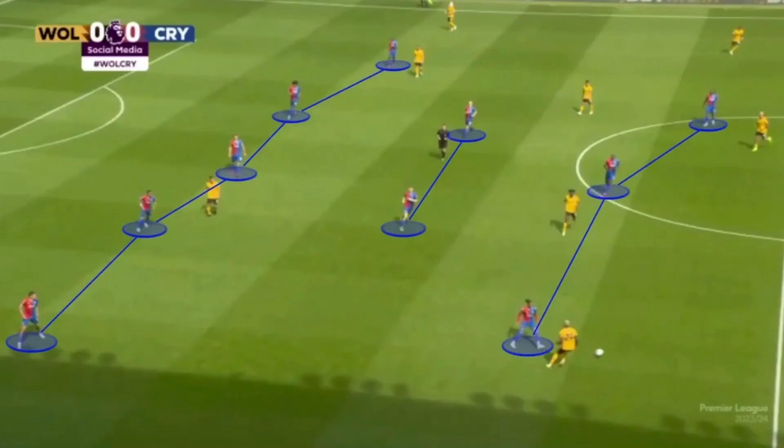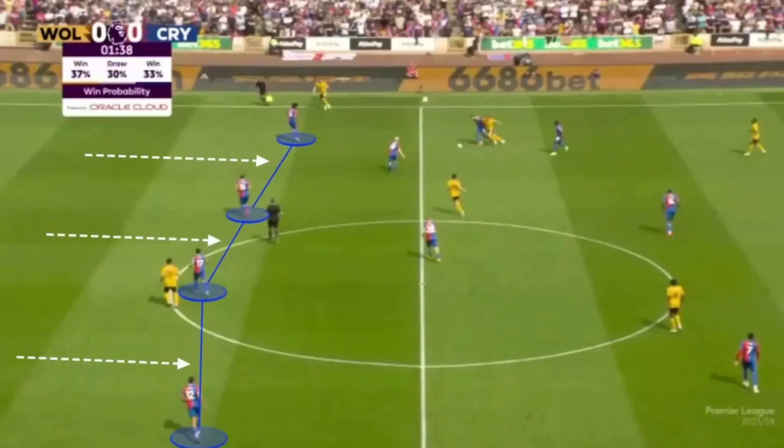In terms of their defensive approach, it differs depending on whether Glasner wants a low press or a high press. In a low press he sets up in a 5-2-3 mid block, where they always try to close off any central options and force opponents wide. It's a very compact shape that is difficult to break down. They're able to remain compact due to the high line, which slightly contradicts the idea of a low press, but it works as Palace ensure they aren't left too exposed.